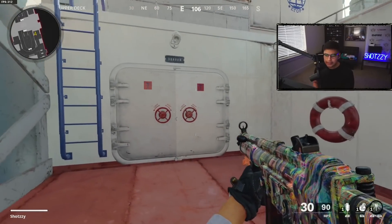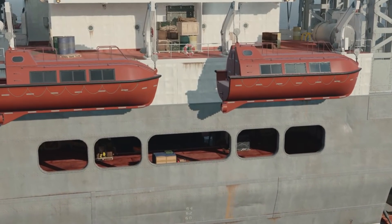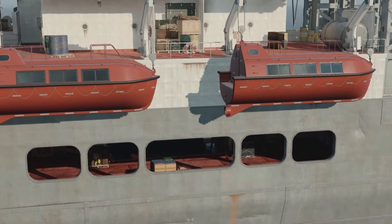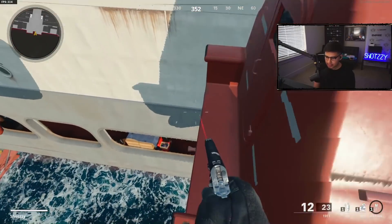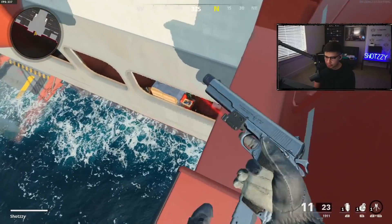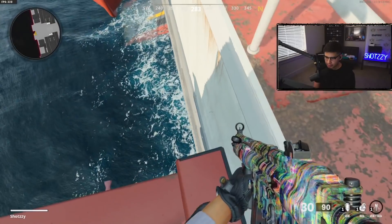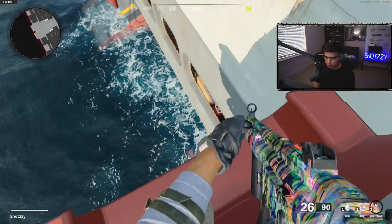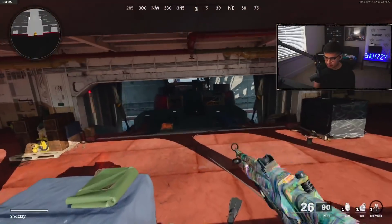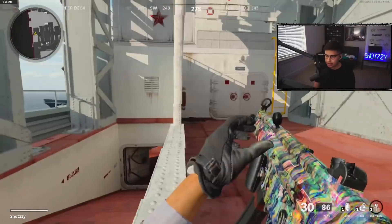Okay, so this is the first jump I'm going to show you guys — the Armada one. I did this when the game came out. What you want to do is go on the edge and slowly start walking, then mantle somewhere right there. Make sure you're not doing it too far over, because if you do it there you're just going to bounce off the wall into the water. It should look something like this — pretty easy, nothing too crazy.